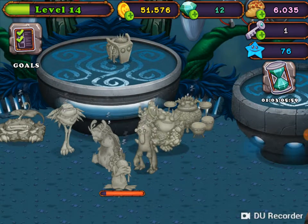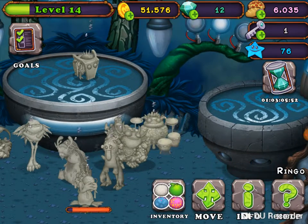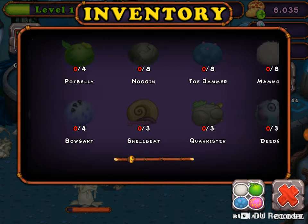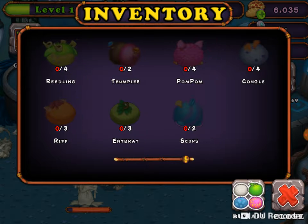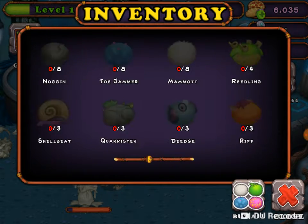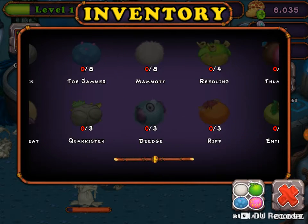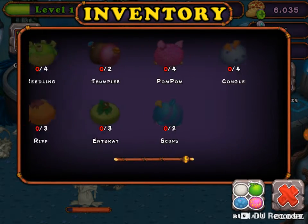How about Dermy? He needs 4 scups, 4 thumpies, 3 ant rats, 3 quarters and 12 frogs. Let's see what this guy needs. He needs 4 tweedles, 4 pot bellies, 8 noggins, 8 toe drummers, 8 mammoths, 4 wreath things, 4 thumpies, 4 pom-poms, 4 congles, 4 pommels, 4 bogus, 3 of each quad element and 2 scups.